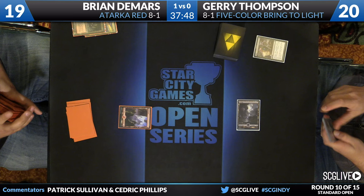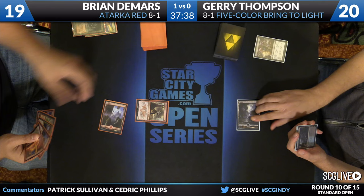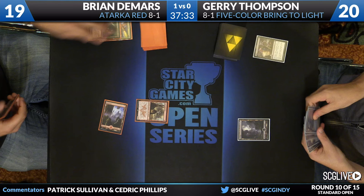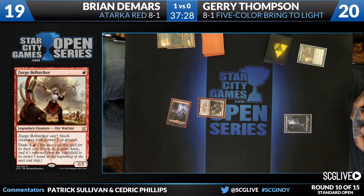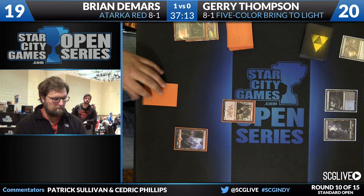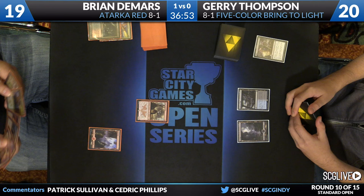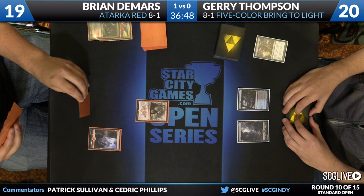We'll see if Thompson can keep up — a lot better after sideboard for this matchup. Radiant Flames is a big deal — that's the best card he's bringing to the table. Encase in Ice is also great. The Duresses are not spectacular but it's important for Thompson to be able to deploy his cards, so anything he can play early that trades with a card in DeMars's hand is valuable. Polluted Delta drawn for Thompson. DeMars draws a card. He's got Atarka's Command in hand — lost one to the Duress. Thunderbreak Regent is something to work towards, and he drew Abbot of Keral Keep last turn. Swift Spear was the draw this turn.